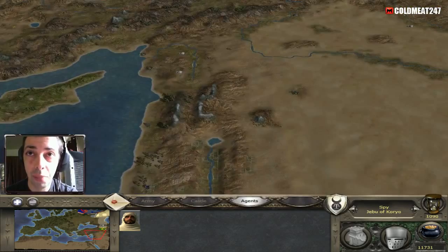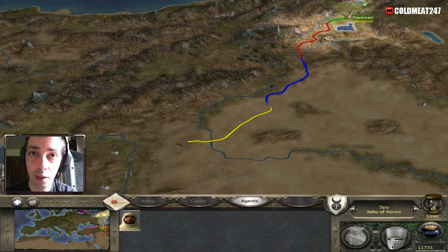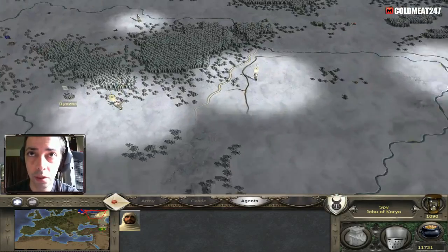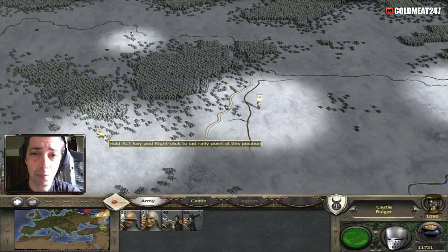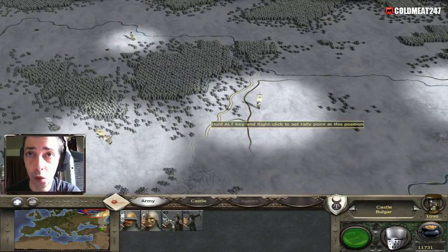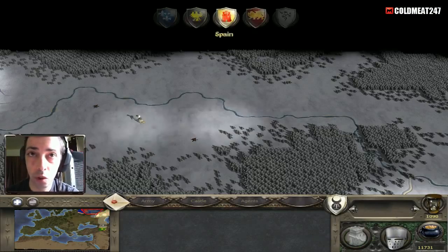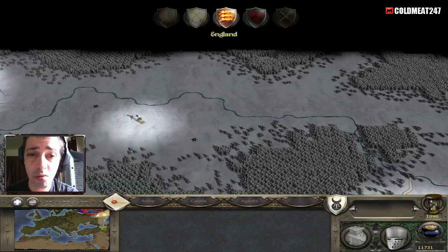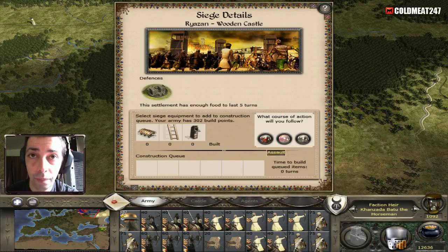Let's have a look at the south. The file I'm gonna give you — I'll give you a link — you will be able to also play the Timurids. If you want to play with those guys, it's also something you can do with this file. It's basically two save games: one for the Mongols and one for the Timurids. I'm gonna go for next turn so we can siege the castle and have a fight.